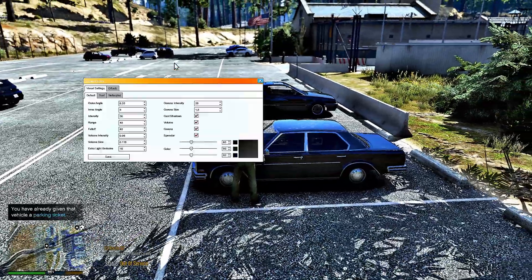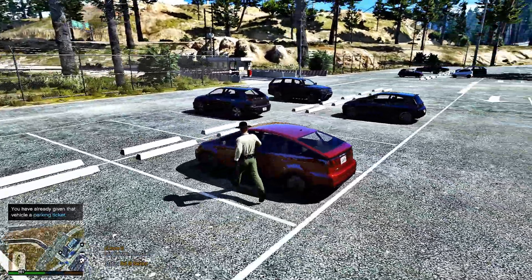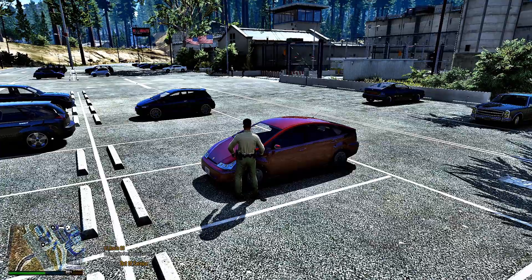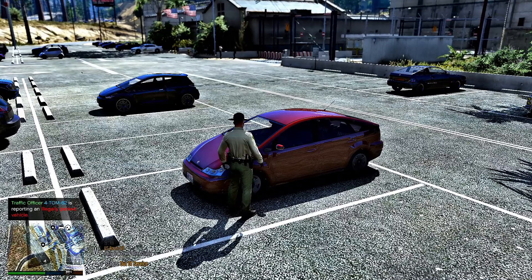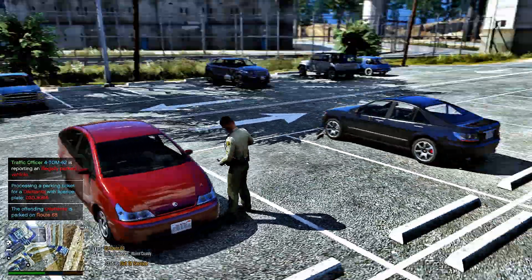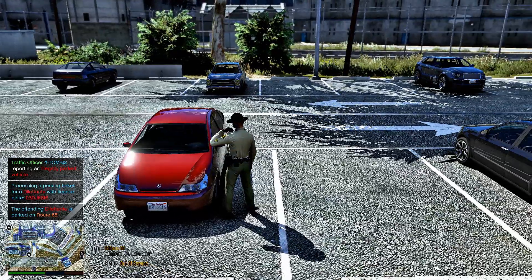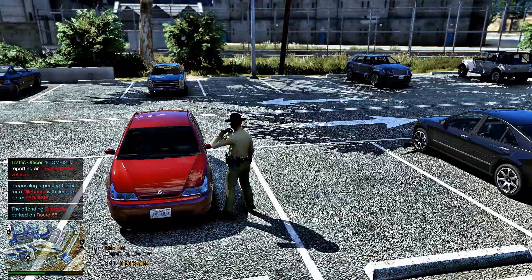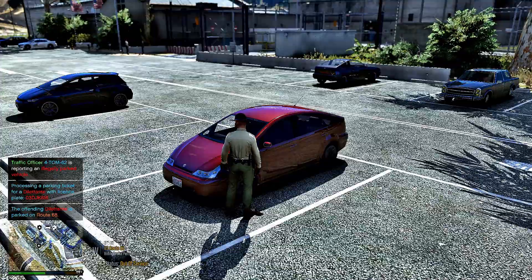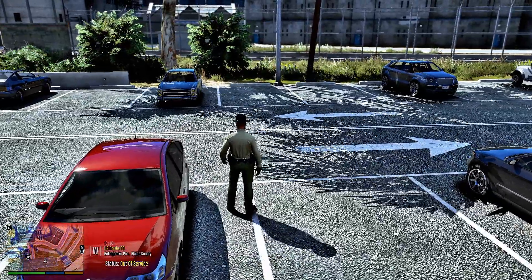Let me exit out and show you. We wrote a ticket with the basic parking enforcement mod and now we want to put it under the windshield wiper — so you hit Control E. You'll see he writes it out, then places it under the wiper and calls it in. That's a pretty cool add-on to it.